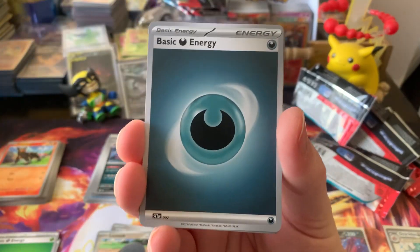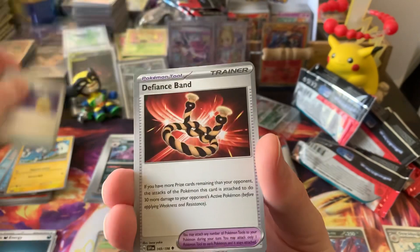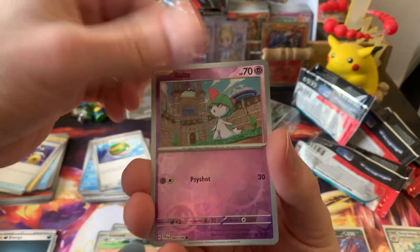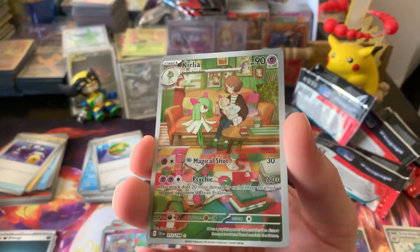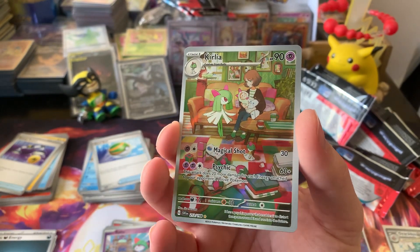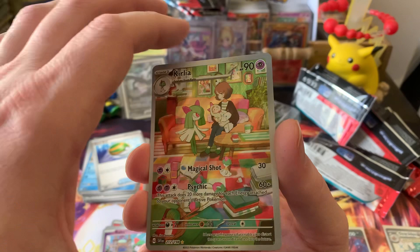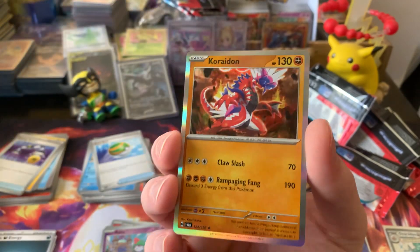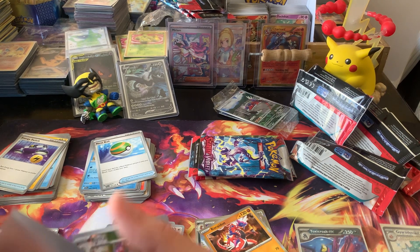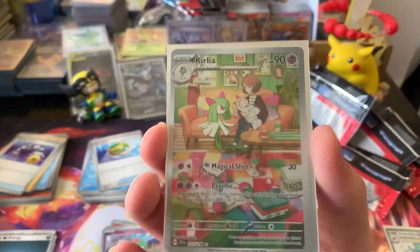Pack eight: Darkness Energy, Sittaddle, Magicarp Art, Magnemite, Energy Switch, Defiance Band, Tatsugiri, Nest Ball, Ralts. Hey — there's the Illustration Rare of Gardevoir, which is one of the better ones. I think it's the second best special illustration you can get. Very nice. Special Illustration Gardevoir and an Annihilape Rhydon Holo. We didn't have any illustration rares yet, so we pulled a good one.